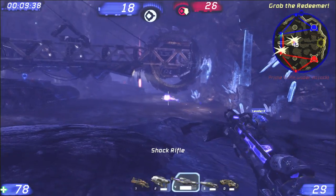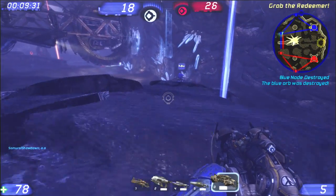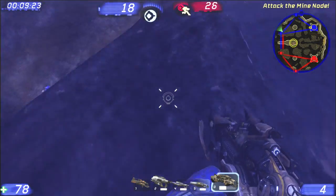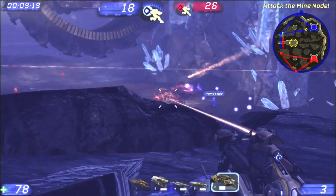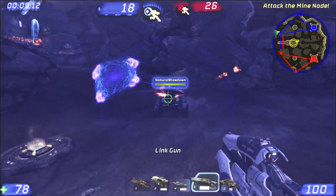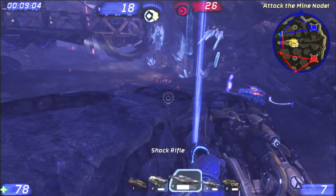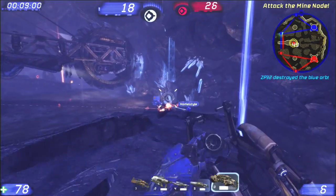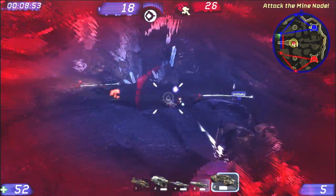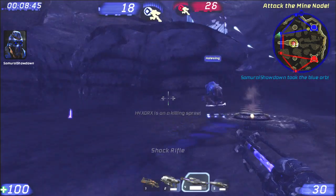Why are people so unreasonable? They should listen to me, and yet they do not. It's a mystery. Anyway, at this point, if red holds the mine node one more time, we're out of here. Yet they're also still driving forward trying to take our Prime. If they'd all concentrated on holding the mine, they'd wrap this up in about 50 seconds. Another player has stupidly grabbed the Paladin and driven out forward with it, and lost it almost immediately, leaving us with pretty much no defense on our Prime.